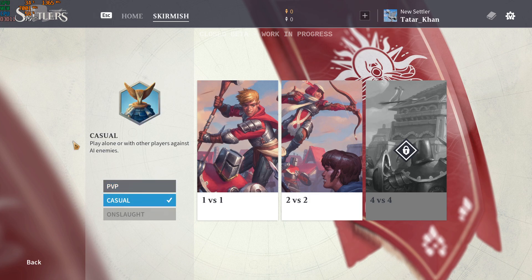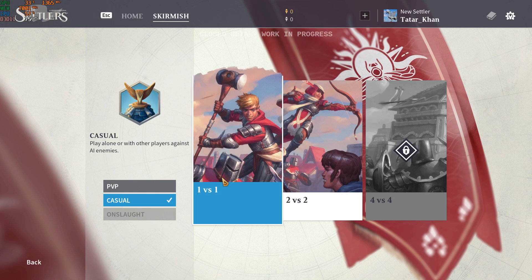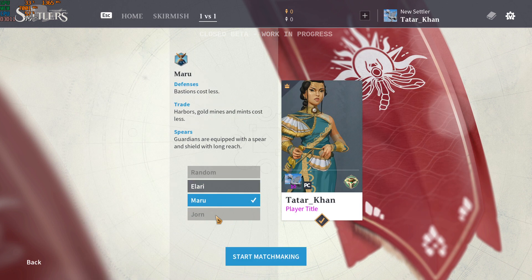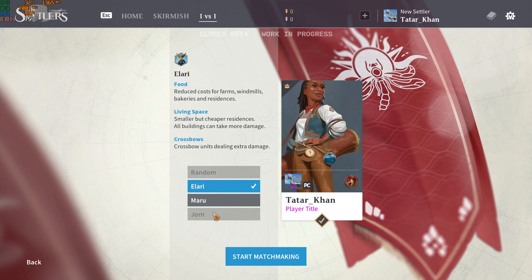I played the casual mode because it allows me to play against the AI as a computer opponent. There's an onslaught mode but it doesn't tell me exactly what that is. Going 1v1 for casual, we have the ability to pick races — there are 3 races in the game: Ellari, Maru, and Jorn. Only 2 are available in the closed beta. I only tried Ellari. My problem with this is that when the beta came out, Ubisoft posted on Facebook asking which race you'd pick — Ellari, Maru, or Jorn — yet Jorn is not available to be picked in the closed beta.